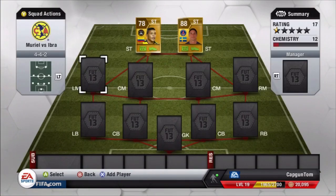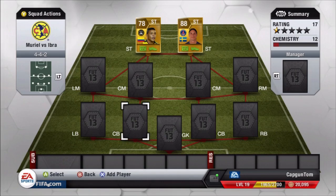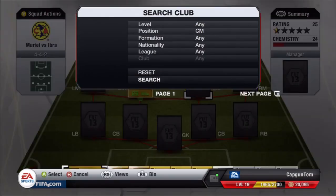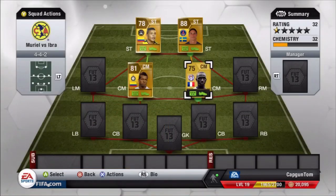Let's now have a look through the team I built around them and how I managed to get them onto full chemistry. I decided to split the team with Colombians on the left side and League 1 players on the right side. In the centre mid positions I chose Guarin to get Muriel chemistry - he gets a strong link being Colombian in the same league - and then for Ibrahimović I got Sissoko, who links up with him.